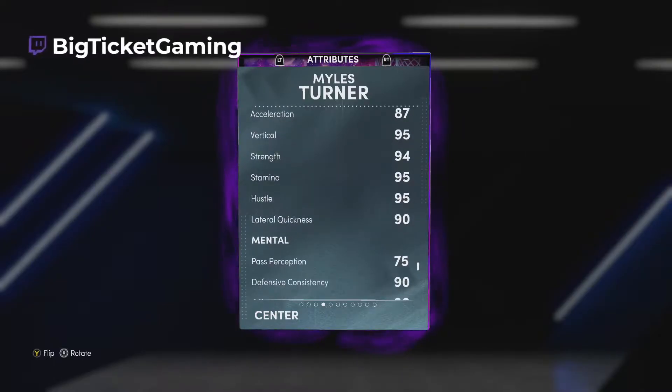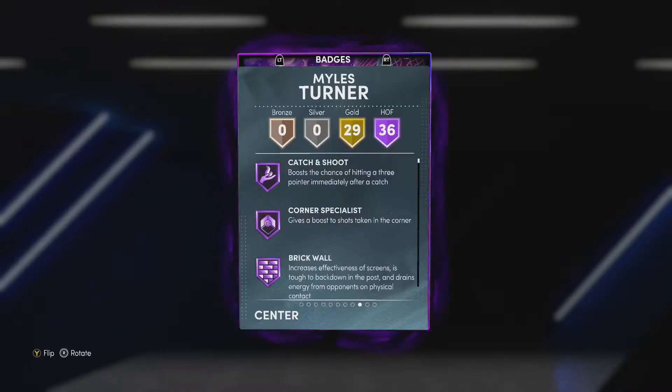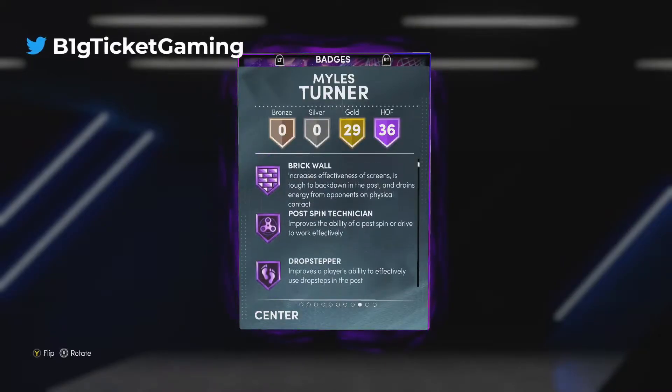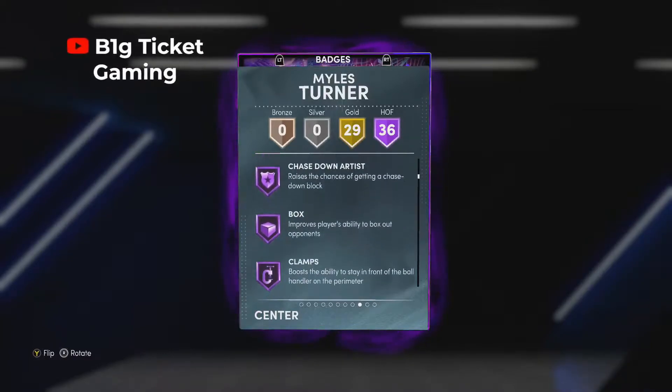We got 93 rebound, 87 speed, 85 speed with ball, 87 acceleration, 95 vertical with a 90 lateral quickness — so far so good for Miles Turner. We got 36 hall badges: catch-and-shoot, corner specialist, brick wall, post-spin technician, drop stepper, put-back boss, last city finisher, rim protector, chase-down artist.